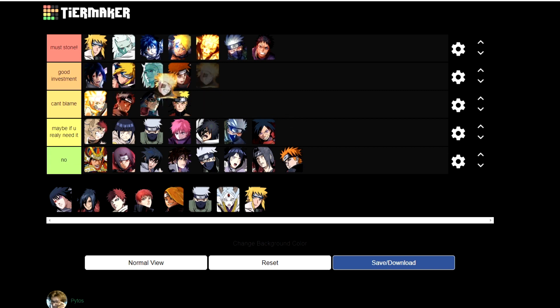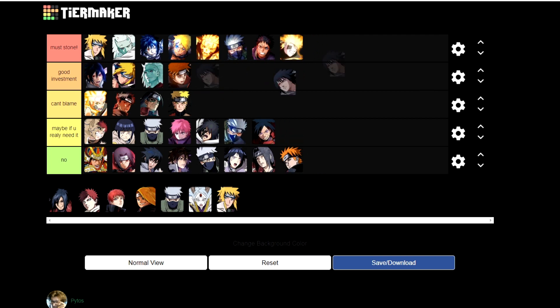Now we have the PvP Kings — Naruto and Sasuke. They are a must stone. If you're a PvE player you may not care, but they are the best PvP units in the game. If you max them out you'll be the king of PvP — completely broken units. These are the units you want to use stones on.